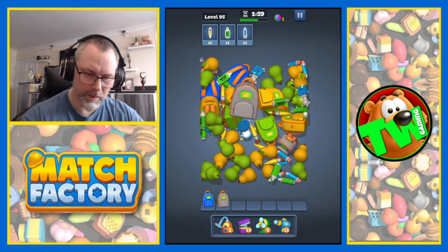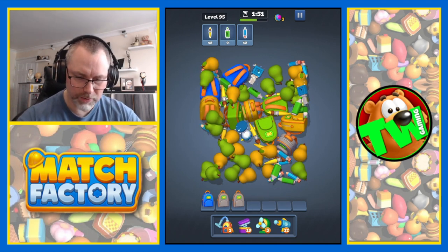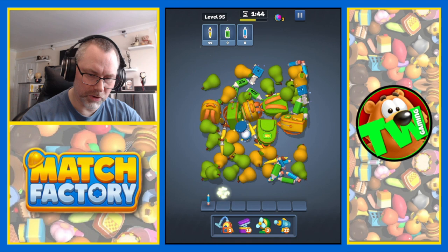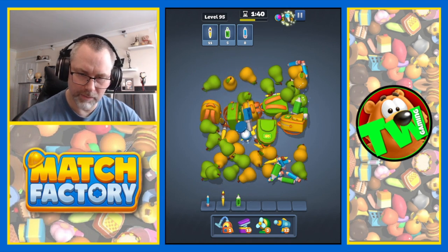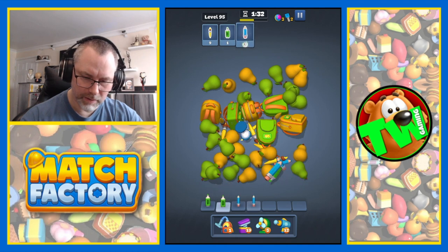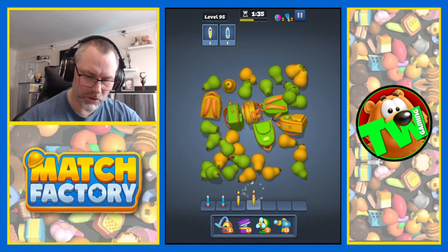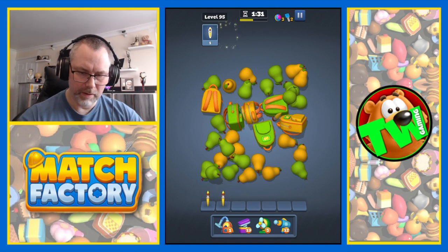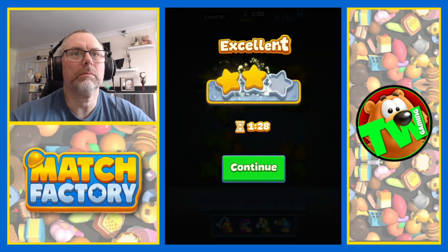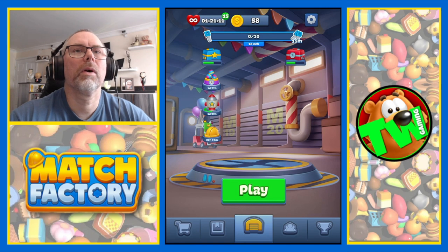Can we see them now? There are highlighters. A couple of other bags. There's pencils. Paintbrushes. Highlighters. There's a key. And another one. Pencils. Highlighters. Paintbrushes. Paintbrush. Pencil. Paintbrush. There we go. Two stars. Nice. Another level complete.